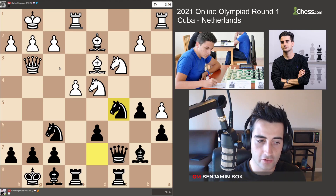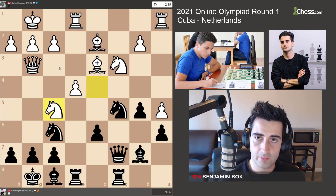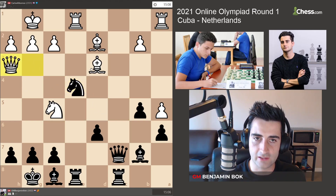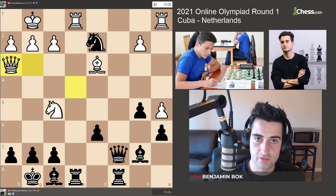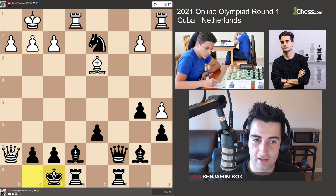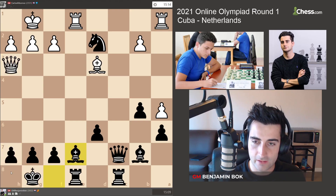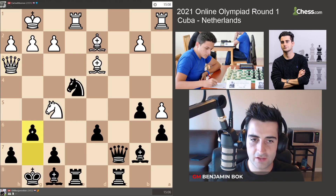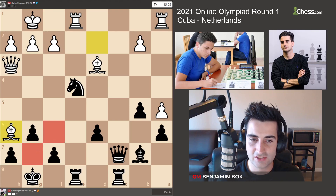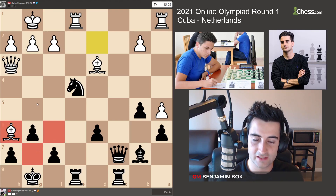He decided to go for broke with the move Nf5. I came up with the right sequence — I was looking at Nc4, but the problem was that if he takes and I take with the knight, he has Qh3. You might think that's a free bishop, but white gives check, and if you take, then check and checkmate. After Qh3, if I go g6, he gives check with the knight, and if I take, he takes with the bishop and all the dark squares around my king are weak. Plus white has the bishop pair, so white is very much in the game.